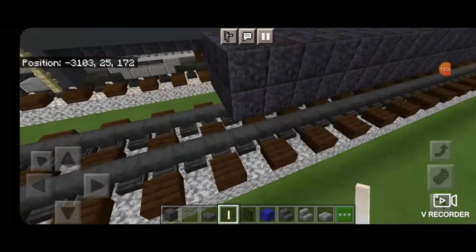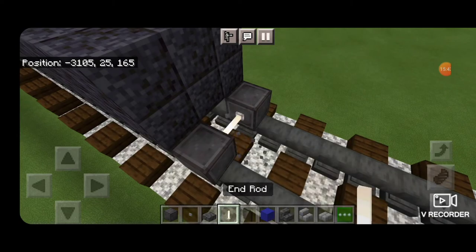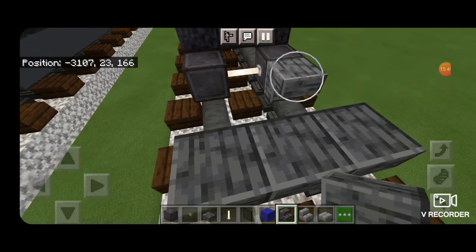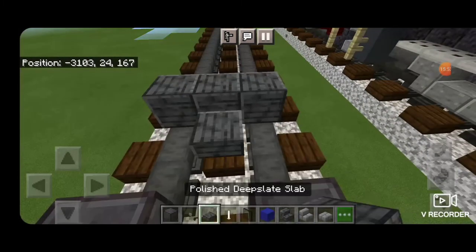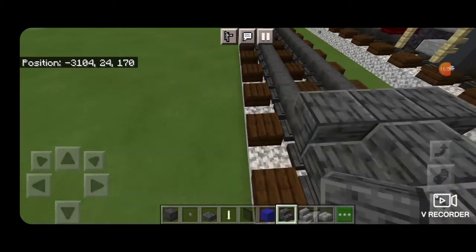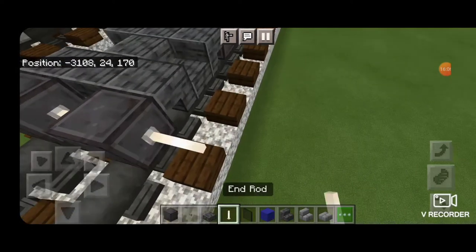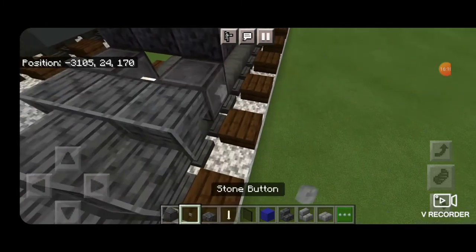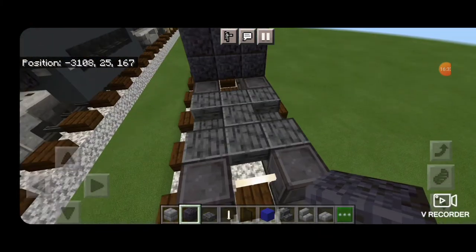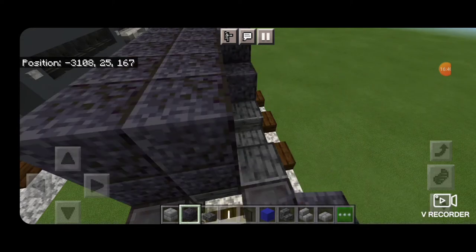Now we're going to do our next truck. On the next block down on the rails, get netherite on each rail with an end rod axle. Then upside down polished deep slate stairs, three across facing this way, on the third block out. Behind it, double slabs in the middle and a single slab on bottom on each side. Then upside down stairs facing this way in this gap here. Then another set of netherite wheels with an end rod axle. Then we're going to put stone buttons on the outside of each of the wheels on both sides here. Then we're going to fill in the second and third layer above this, on the middle three, with polished black stone down to the end of this truck here.